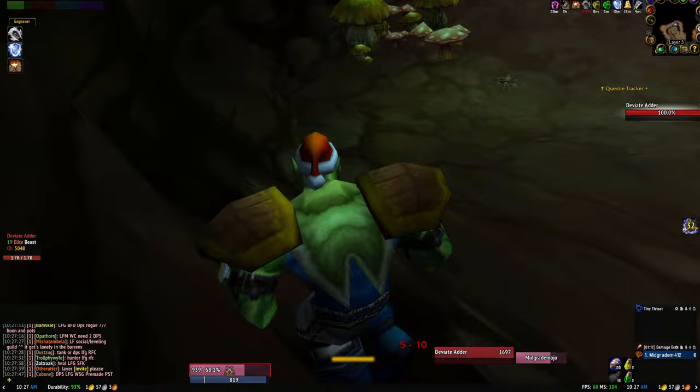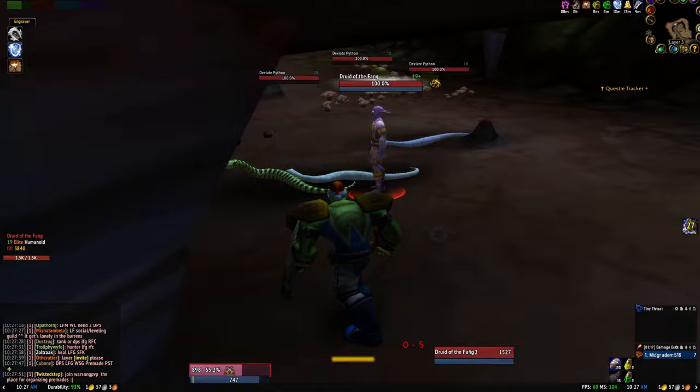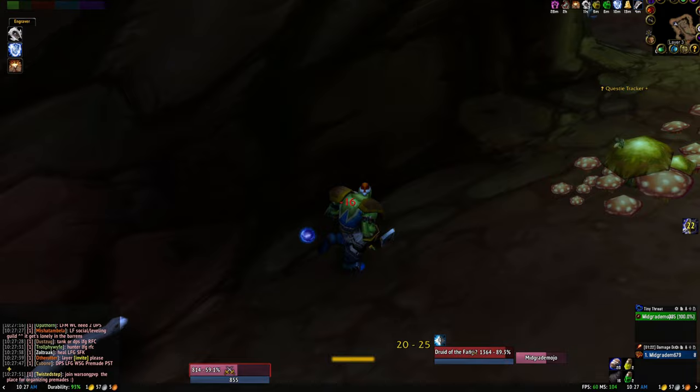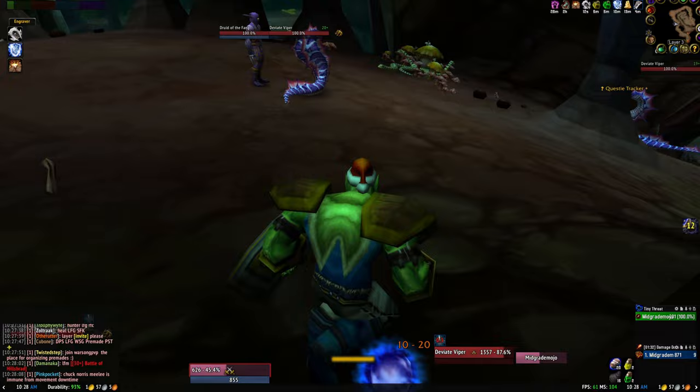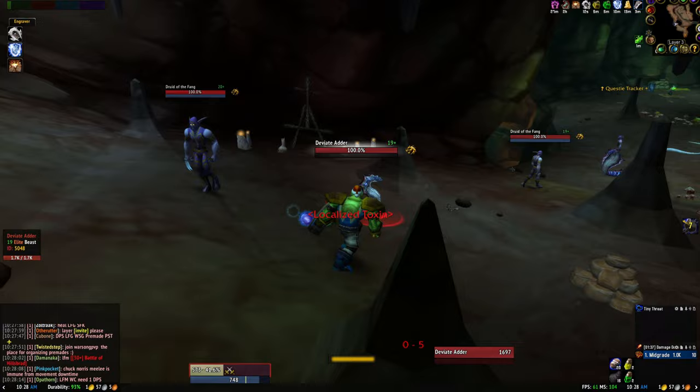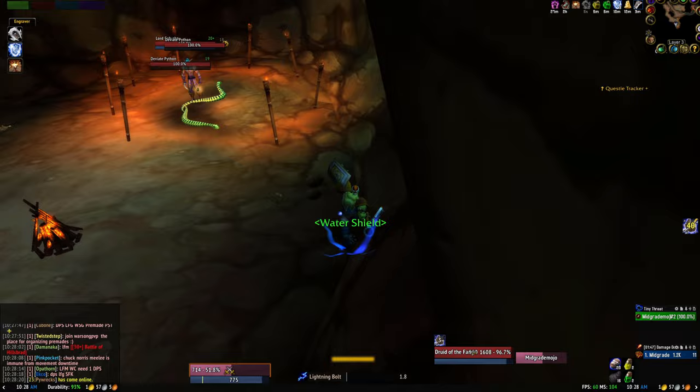We're going to ignore this elf here — this druid — just ignore it, let it cast, try and line-of-sight it right here while you Frost Shock that snake and run across. Here I make a lot of mistakes: I get dazed twice. I get dazed here because I turn my back to the mobs — big mistake. Check out my previous video, Karns' Hardcore Survival Guide, to see why this is a mistake. The health is getting low in this run.